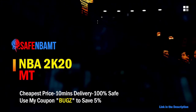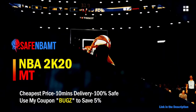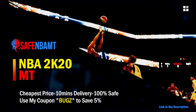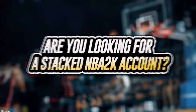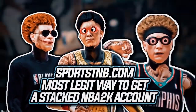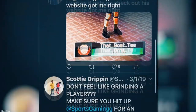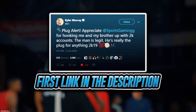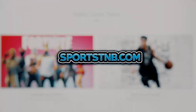What's good guys, if you want cheap, fast, and reliable NBA 2K20 MyTeam coins, head on over to nbasafe.com and use code 'bugs' for five percent off at checkout. If you're looking to buy a stacked NBA 2K account with max badges and more, visit sportstmb.com — he has been in the community for years and has hundreds of reviews. Click the first link in the description to get your account today.